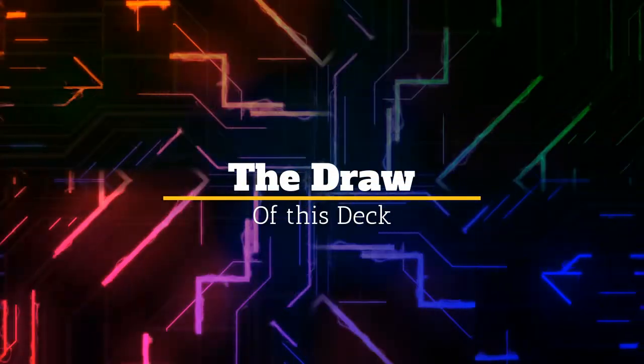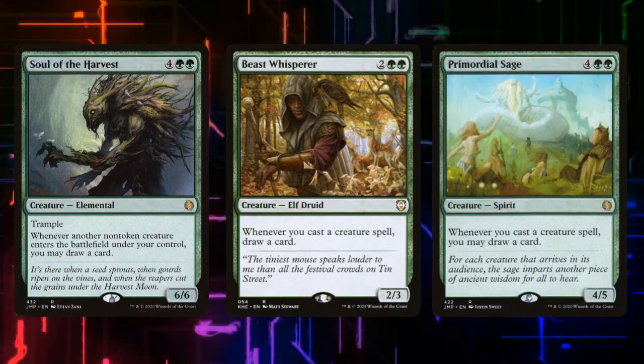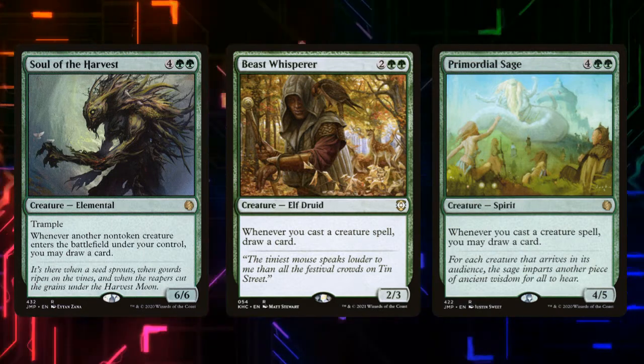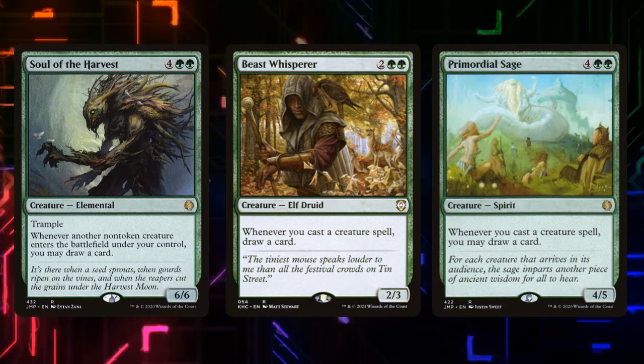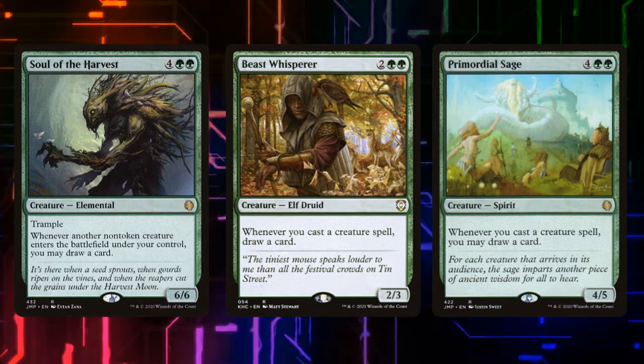We want to draw a creature and keep going, so let's talk about our draw mechanics. Soul of the Harvest, Beast Whisperer, and Primordial Sage are all creature cards that let us draw a card whenever a creature enters the battlefield under our control. This is a great start because playing any of our low-cost creatures is going to help us start to storm off.